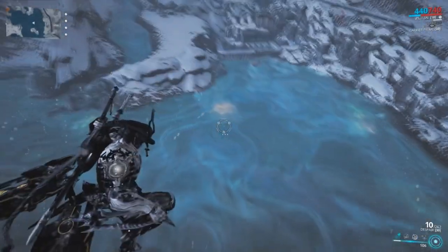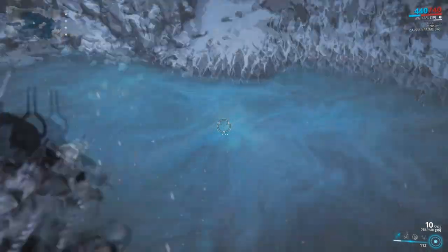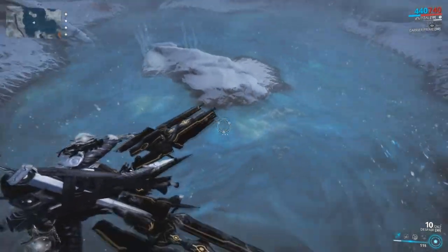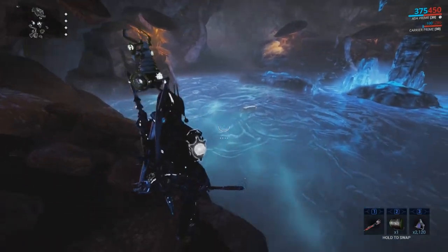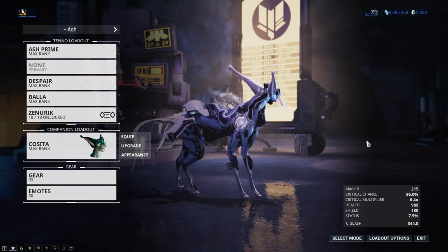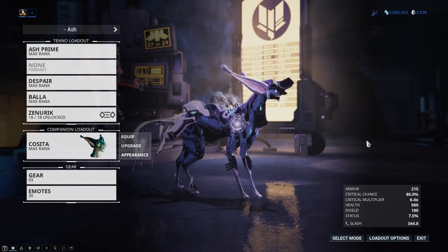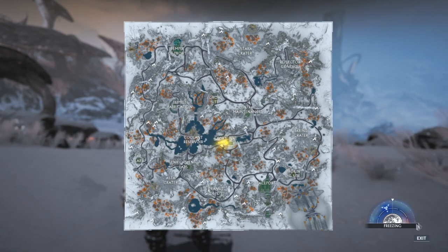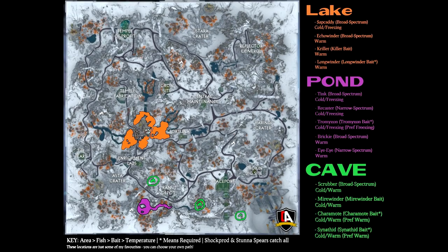When observing the coolant waters, you may notice an oily fluorescent green light glow within the coolant water — this is a hot spot. It will always be better to fish in these areas and use your baits here. Some fish are located within caves scattered around Orb Vallis, where you will find the rarest survey fish. Don't forget that resource boosters work with fish cores, doubling your rewards, and Smeeta Kavat's Charm can also double your rewards — both values can be stacked. There are three types of temperature within Orb Vallis: Cold, Warm, and Freezing. We will now break down where to find each survey fish, the temperature needed, and the baits required.